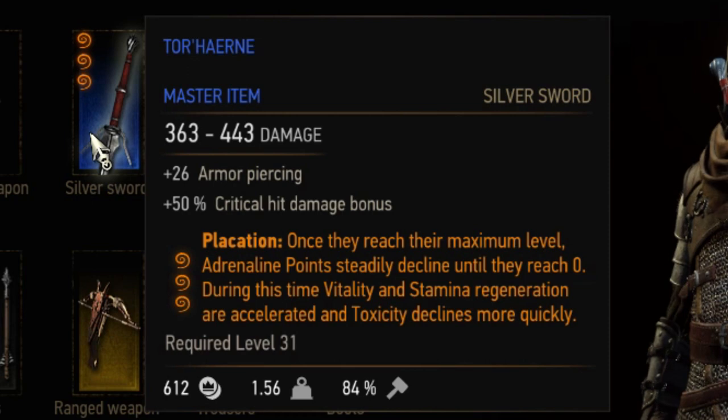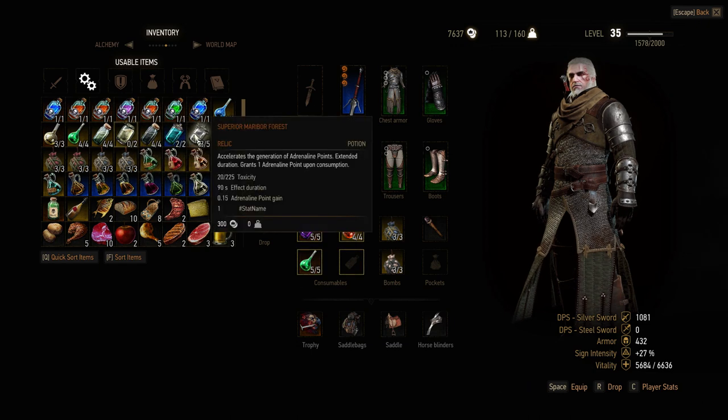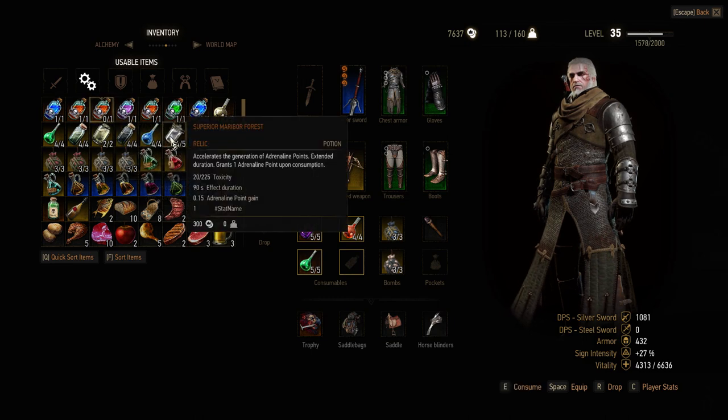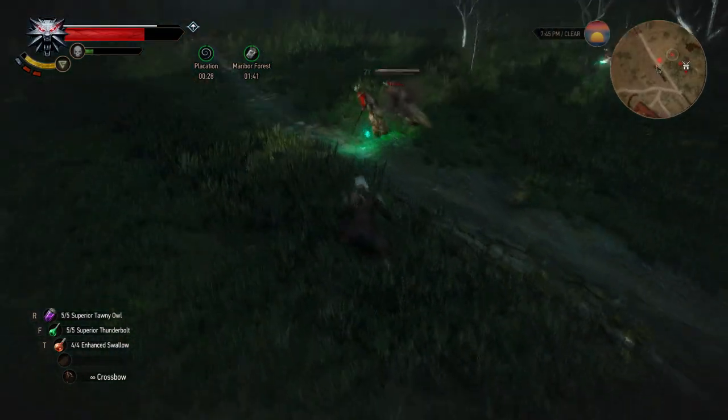First up is Plassation, a level 1 enchantment. When you reach the maximum of 3 adrenaline points, they will steadily decline over 30 seconds — 10 seconds per adrenaline point. During that time you have higher vitality and stamina regeneration, and accelerated toxicity decline. Stamina regeneration improves by 18 points per second, and vitality regeneration by around 75 per second. While active, you will glow green.